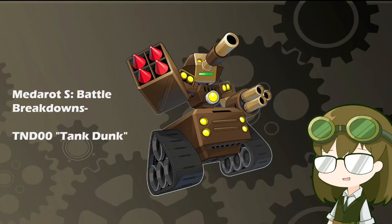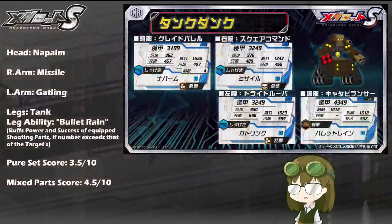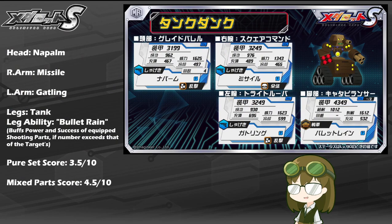Anyone who's watched the controversial season 3 of the Metabots anime, or has played Medabots R or the translation patch, will know this particularly blocky tank type well. It is TND Zero Tank Dunk, coming to the game with a kit of Napalm, Missile, Gatling, Tank Legs, and the leg ability of Bullet Rain, which buffs the power and success of equipped shooting parts if the number equipped exceeds that of the targets.